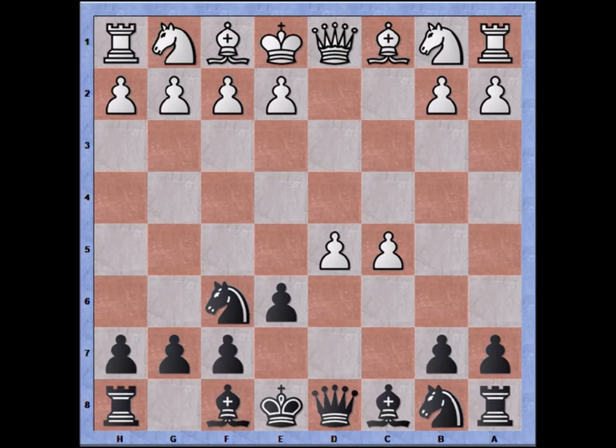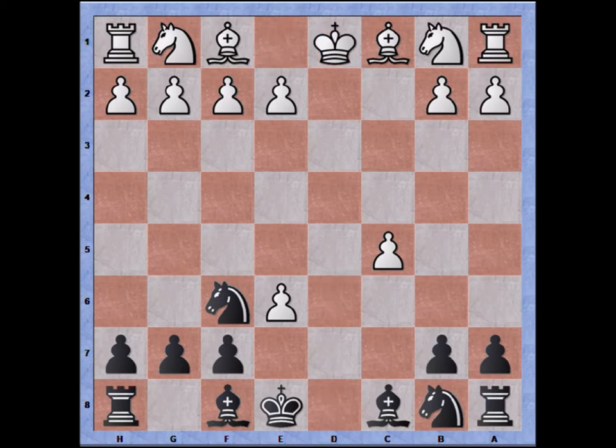White grabs the pawn and I continue development with pawn to e6. White continues with pawn takes pawn — this is typical when playing a lower rated opponent who has a pawn advantage in the opening. He wants to trade off pieces as quickly as possible and hopes to have a winning endgame. So I trade off the queens, and now it's time to recapture one of the pawns. The best way is bishop takes, but instead I play the less obvious pawn recapture, which gives me an isolated pawn on the e-file but the option to fianchetto later with bishop to b7.